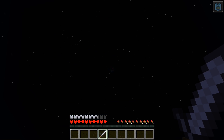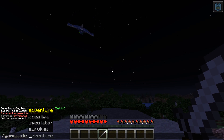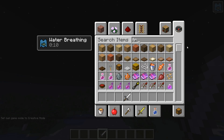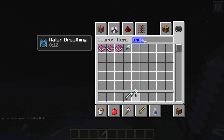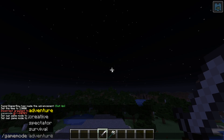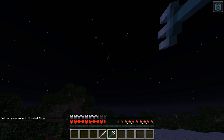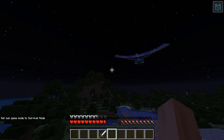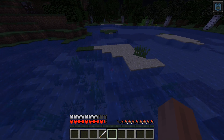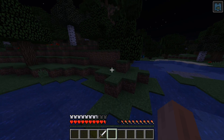Oh yeah, that reminds me — I haven't even shown you guys literally the coolest part yet. Let me just go right into it — the trident. Let's go. This thing is awesome. Now I need to go get it though — I don't have any of the enchantments. There's one enchantment that makes it come back to you, and it has a really cool animation. Maybe I can show you guys that one after I go retrieve it.